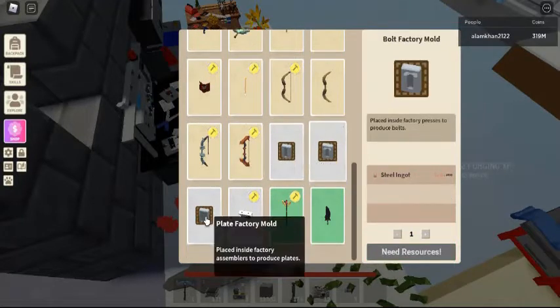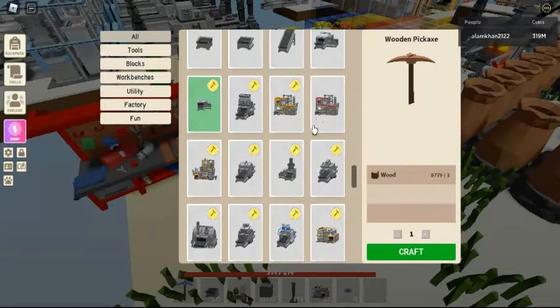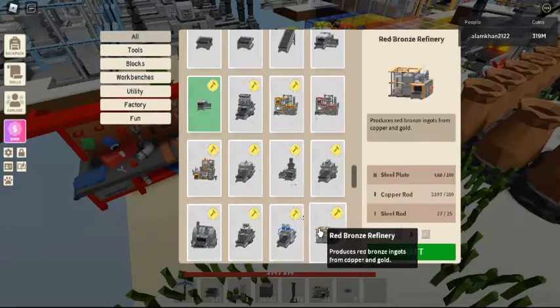Copper rods can be moulded in a copper press with a rod factory mould for 25 copper ingots. The copper press is an item transformer used to make copper parts from copper ingots using factory moulds.